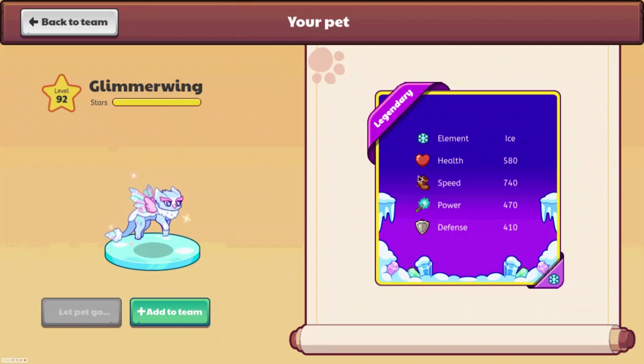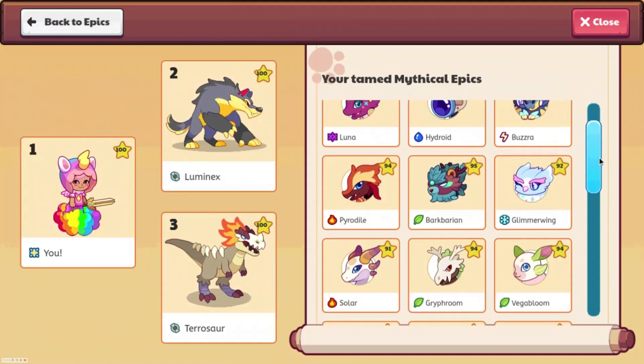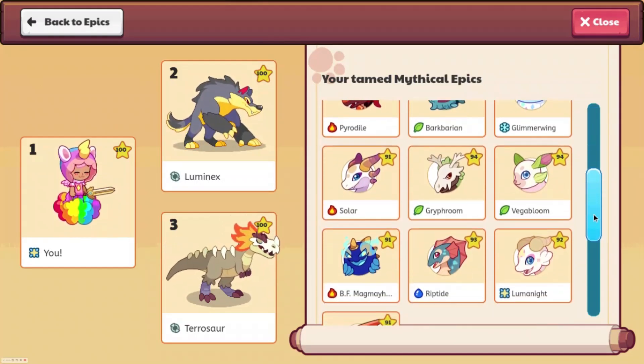I still have no idea what the speed means. Power should be pretty obvious. Health is how many hearts you have, and defense I guess does damage reduction. Yeah, I think that's about all of them.